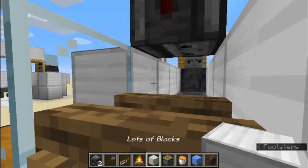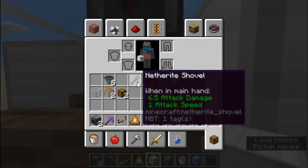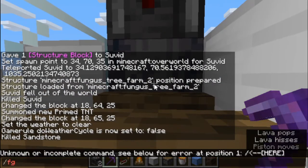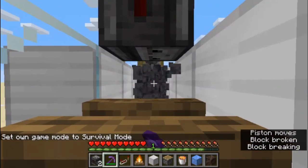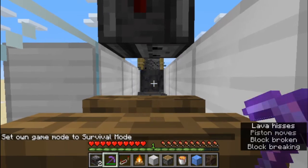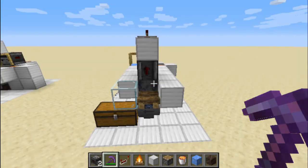Then we just have to update the observer, and the basalt should be pushed to us. Then we get our pickaxe and now we can mine the basalt. We can just AFK here and the basalt will come to us. And that is our basalt farm done. It will produce more than 2,500 items per hour in the overworld, and over 5,000 items per hour in the nether. If you liked this video, please leave a like, and if you really liked it, please subscribe, and I will see you next time.